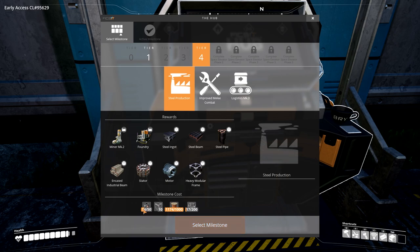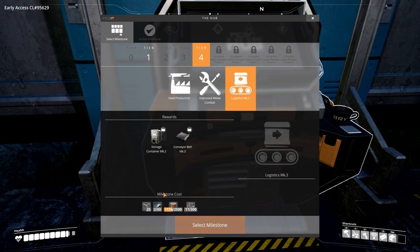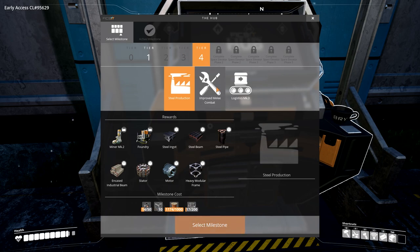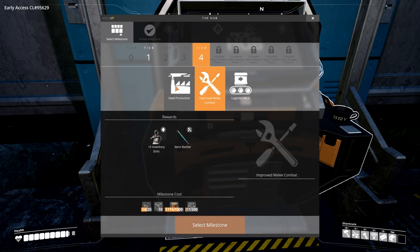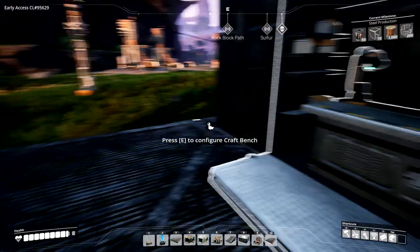None of these unlocks are actually that expensive — like 50 rotors, 25 rotors. One is expensive because it needs motors, which we can't do yet, so we'll need steel production to get those. Improved melee combat and steel production should be a cinch to unlock. We can't go further until we unlock the next Space Elevator phase, which needs motors — so it's going to be tricky. However, we can definitely unlock steel production, so we'll select that as a milestone.